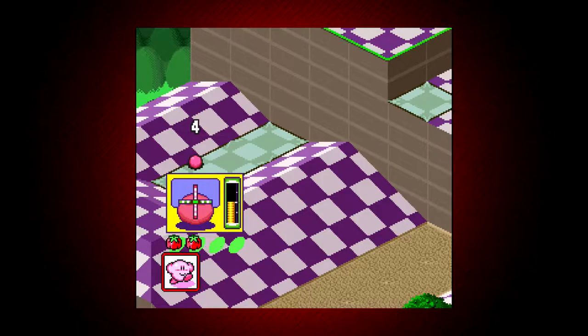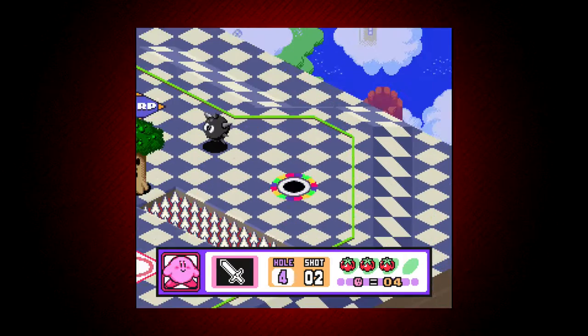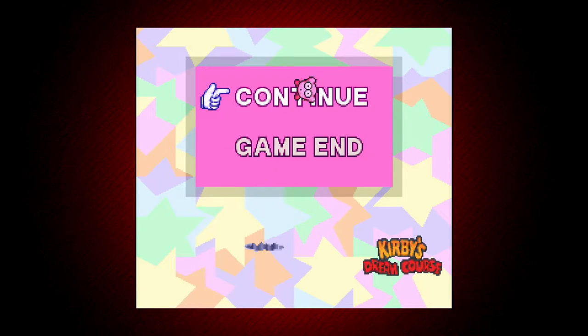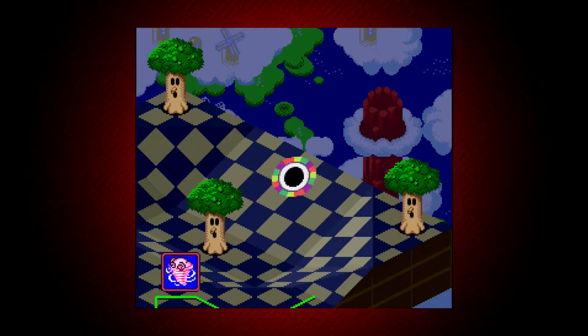Kirby has a health bar represented by the traditional tomatoes. Each shot takes one tomato, but they can be recovered by hitting enemies or completing a level. Running out of health will cause you to lose a life, and losing all your lives gets you a game over, and you will have to start the course all over again. So completing each level with as few shots as possible is essential. If you manage to get a hole in one, you will also get an extra life.